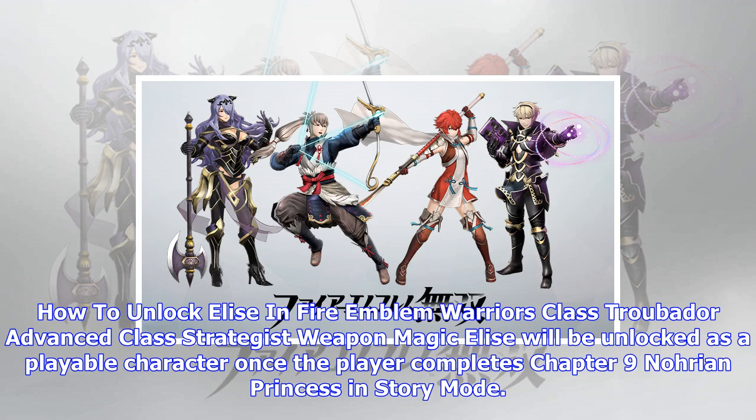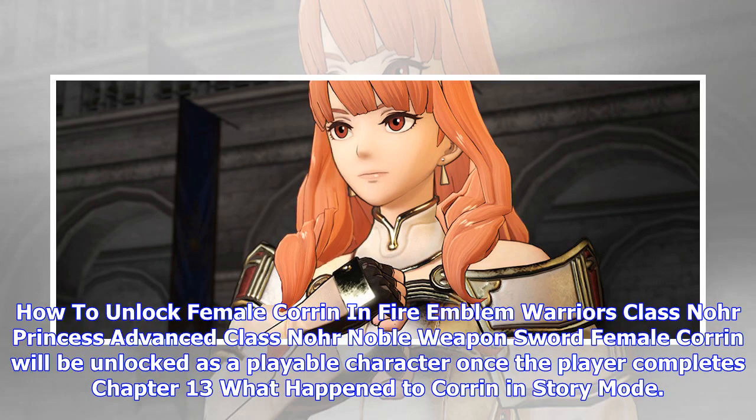How to unlock Female Robin in Fire Emblem Warriors — Class: Tactician, Advanced Class: Grandmaster, Weapon: Magic. Female Robin will be unlocked as a playable character once the player completes Invisible Ties in history mode, and can be accessed as a costume for Male Robin on the convoy screen.